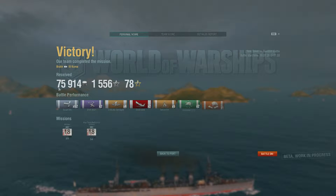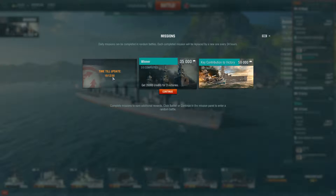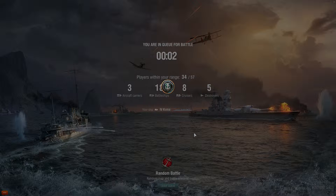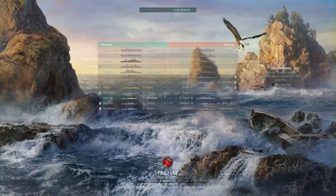Alright, good one - 75,000 credits, 1,500 XP. Some progression of my missions. We have three victories needed, I got two so far. And destroying four ships, I destroyed only three. So let's continue. Oh wait - I didn't know what ship I had. Oh, I was on the Kuma. That was okay, we got into the fight.